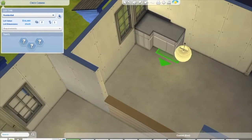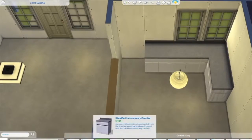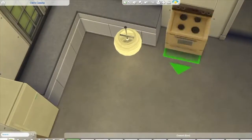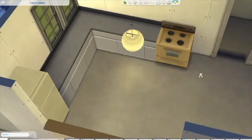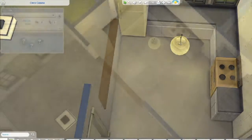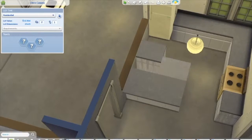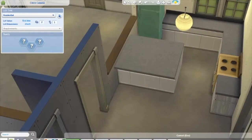We did manage to put a little island in the kitchen. I really love this kitchen for it being a little base game home. I like the island on the side, and I put the dining table in the living room because I wasn't sure if the sim would be able to fit and eat near the stairs.